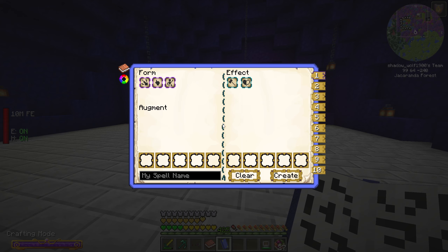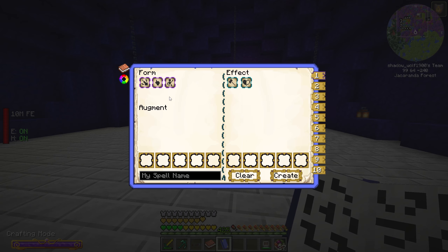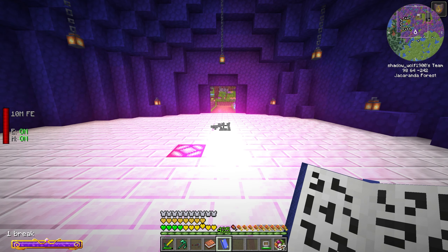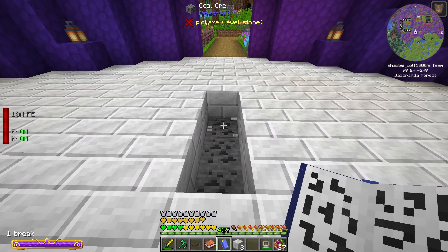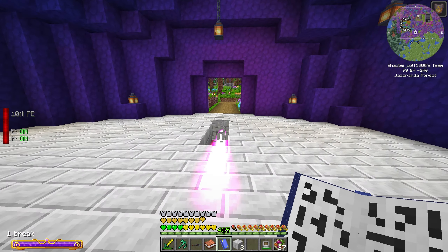Spells are created by taking a form, an effect, and then there's an augment to amplify or change how the spell acts. For instance, there's a spell we did on the live stream called grow, and we had an augment of area of effect — if you put the form, the augment, and then the effect, it does a three-by-three area of growth instead of just a one-block growth. If we create a spell like projectile and break, and fire it, it will break blocks.